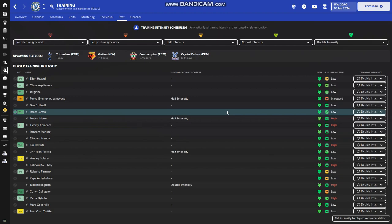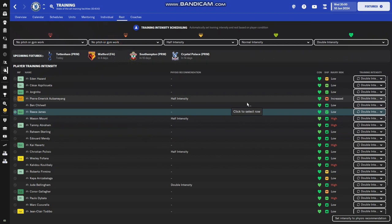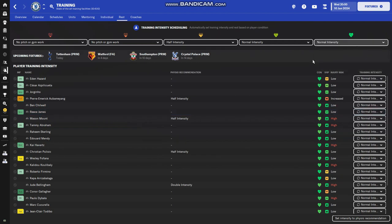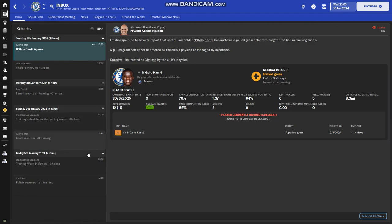Another key part of injury prevention is the rest page, which sets the training intensity for the entire team. I set no pitch or gym work for players whose condition is very low, half intensity for fair, normal for good, and double intensity for excellent. If you have a lot of two-match game weeks I reduce it to normal intensity because you don't want players training really hard and getting tired. If you have one-match game weeks in a row I set it to double — you want to get the most out of your training.